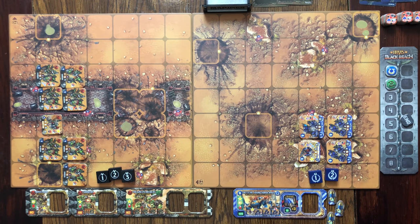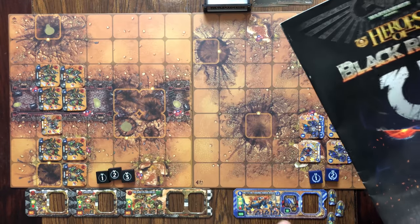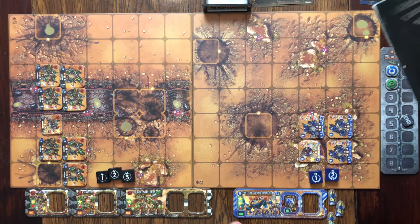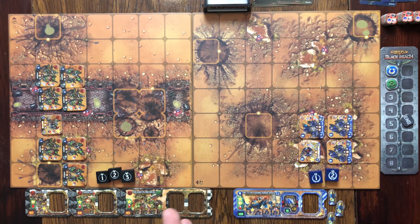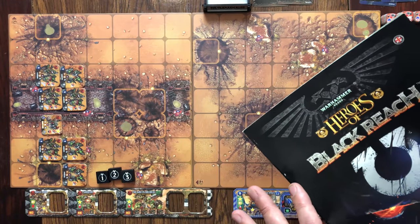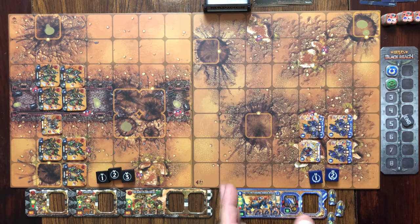The biggest one - and this one is just crawling up my spine right now - is the lack of a player aid. It is all in the rulebook, which isn't overly massive, about 30 pages. But this game has a lot of symbols in it - something like 20 or 30 symbols in the game. That's a lot to try to keep in your mind, especially for someone like me who has memory issues, but just for people in general. A player aid would have gone a long way to alleviating that, even if it was just on the back of the rulebook. I have no idea why they did not include that.